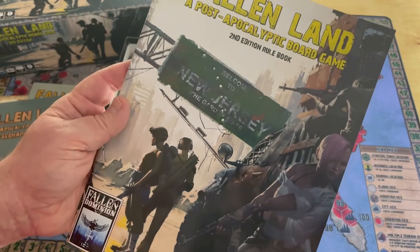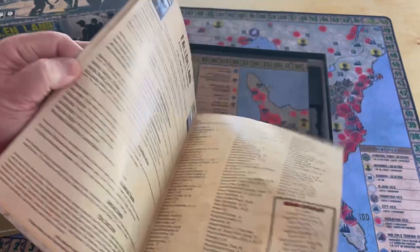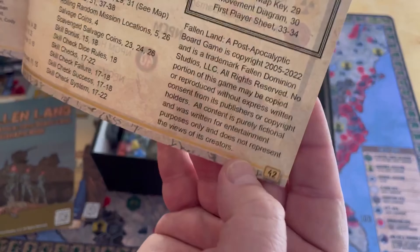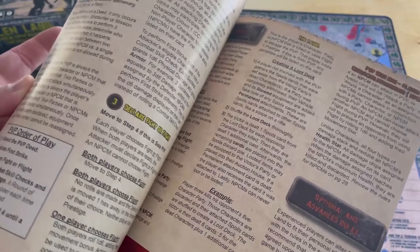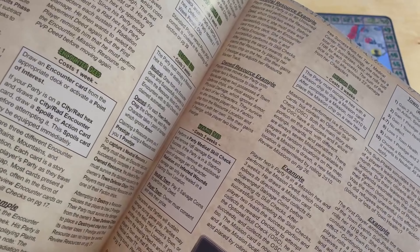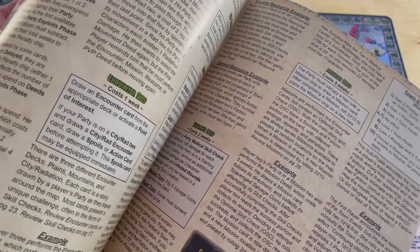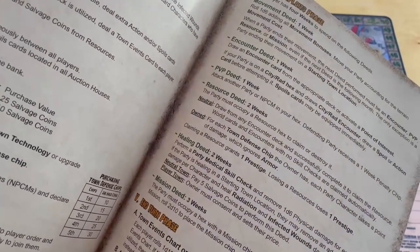I remember when we played this, there were some minor tweaks and issues that needed to be made to the rulebook. The rulebook is 42 pages long. I don't believe this game is overly complex. The sequence of play is fairly straightforward - it's a matter of understanding not necessarily how you do something, but why, when, and where you might try to do things. The rules are fully illustrated with fairly large text.